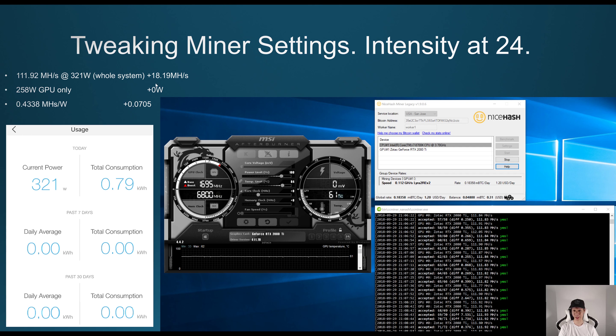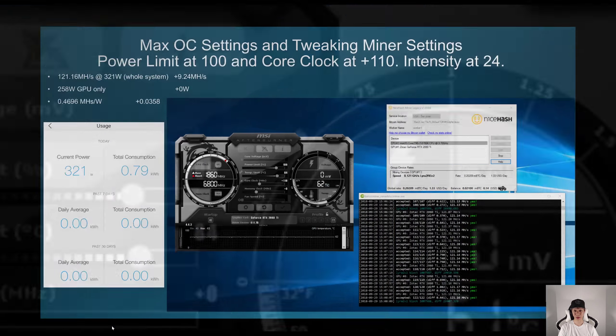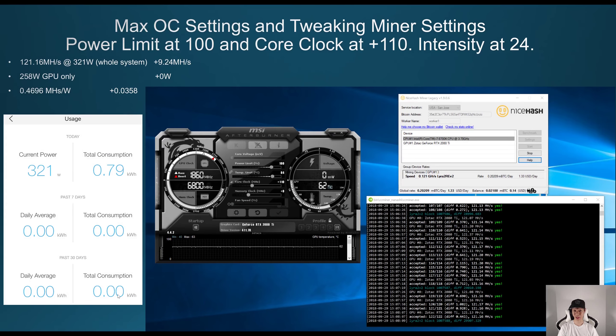With intensity at 24, I was getting around 111.92 megahashes at 321 watts, and my megahashes per watt increased by about 0.0705, so I was getting around 0.4338 megahashes per watt. Then changing the OC settings — keeping the power limit at 100 and setting the core clock at +110 — my megahashes increased by another 9.24, and megahashes per watt increased by about 0.0358, reaching around 0.4696 megahashes per watt.